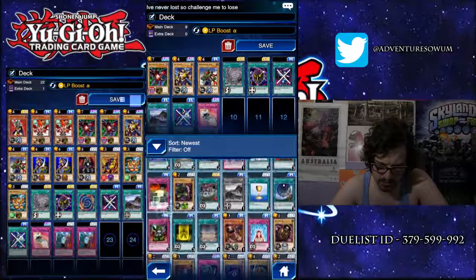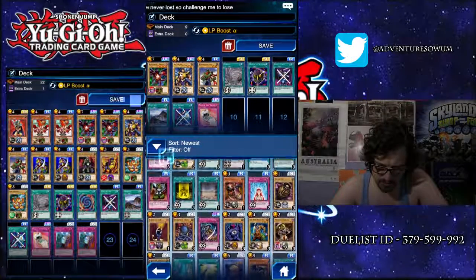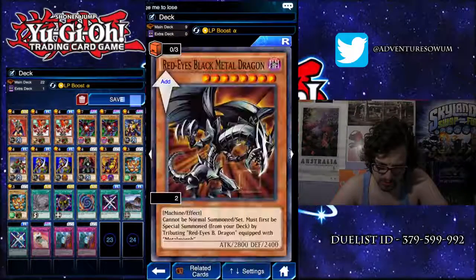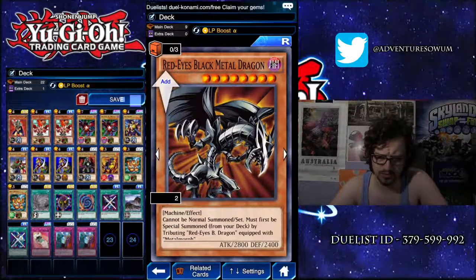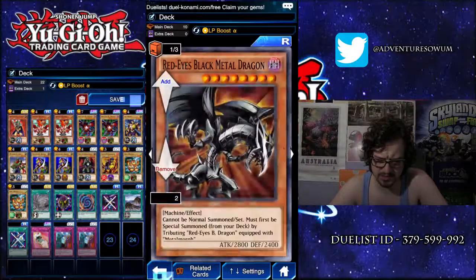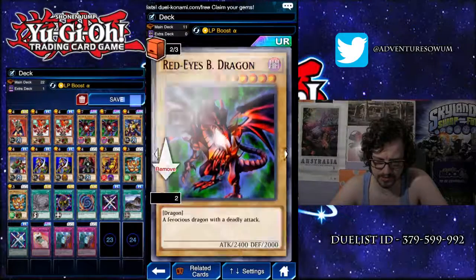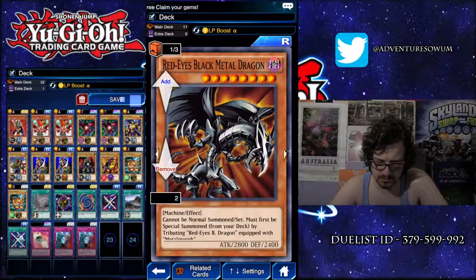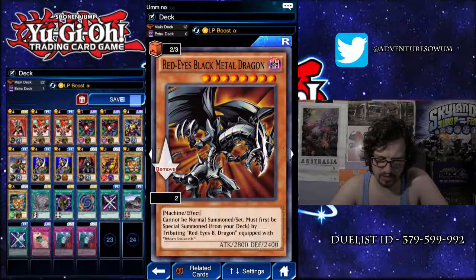I'm just looking at the new cards. I've got this one. I've actually got two of it. Do I have two Red Eyes? I do have two Red Eyes. So I could do two Red Eyes. Red Eyes Black Dragon equipped with Metal Morph. I reckon we could do one of those.